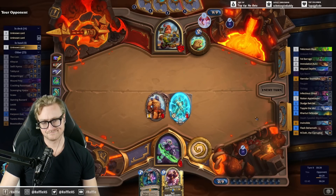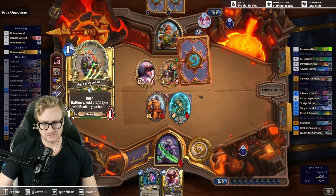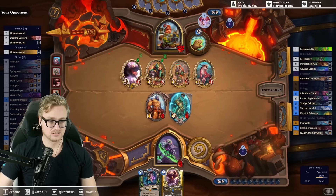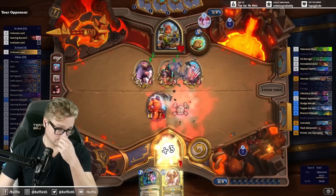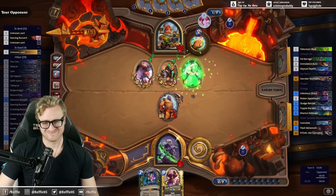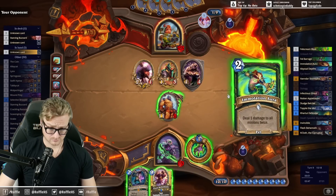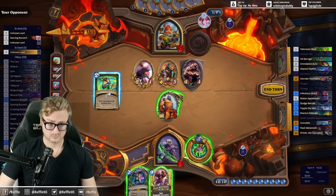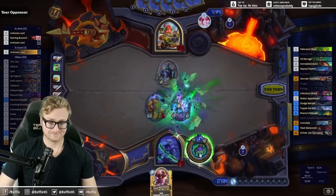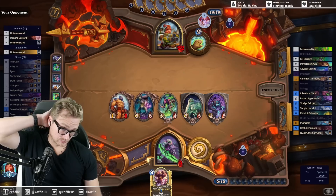Thank you for the super chat. I need to find N'Zoth soon. Levon is probably more common than either, and they're not in this deck. Please get me some Apple Bombs. Should be pretty good from here — I would really like to draw N'Zoth though.